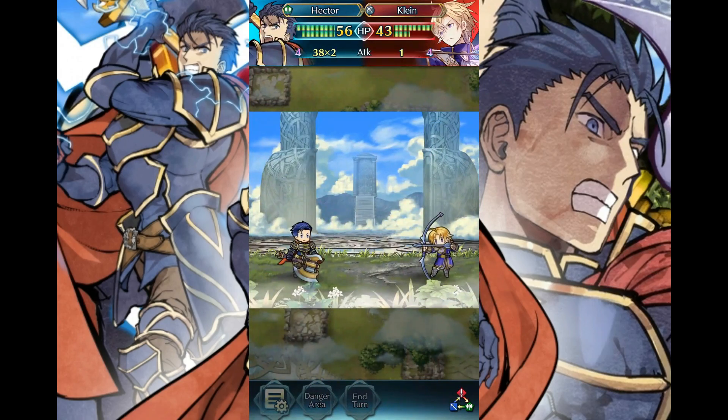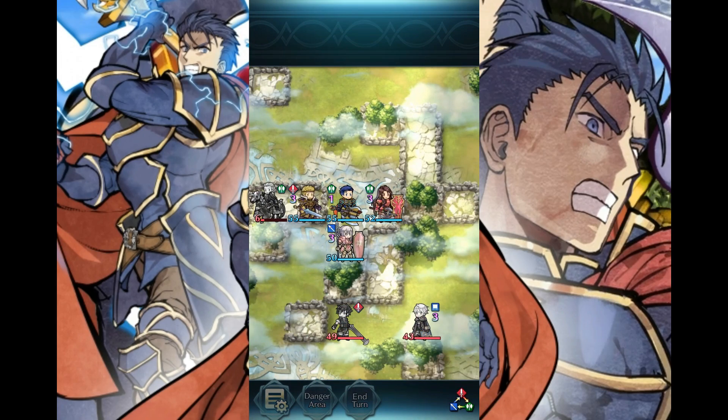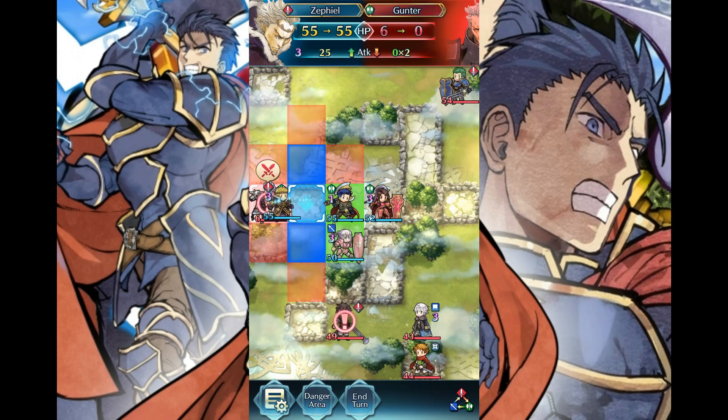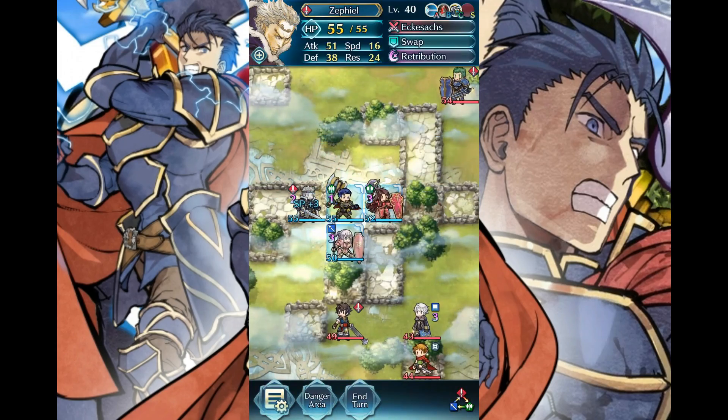Oh wow, Klein does one damage to Hector — that is terrifying. Despite all that Ward Armor, he does one damage. Oh lord. Anyway, good — Gunther does zero damage, so let's put him out of his misery.